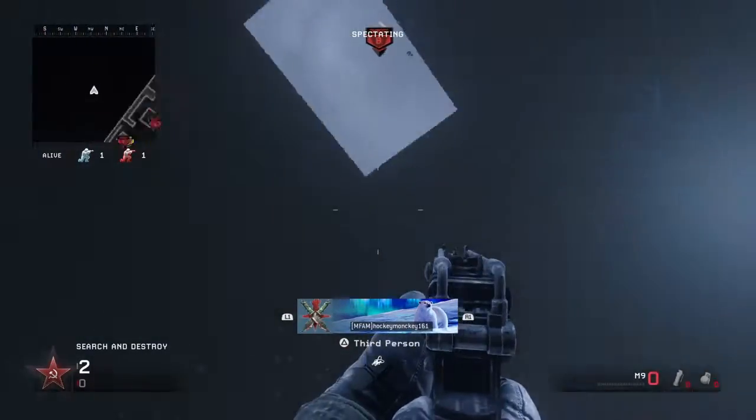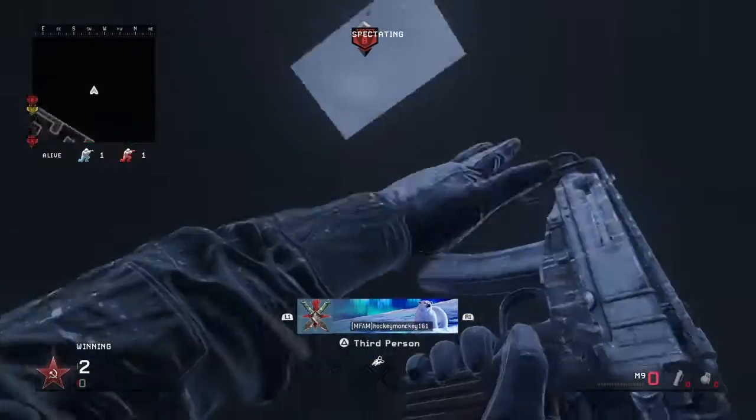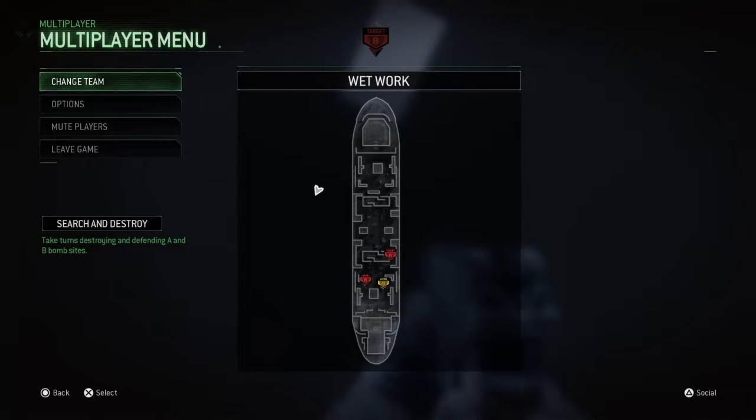What's going on you guys, it's OhSoLucky or Zach here, and in this video it's a little Wetworks double jump glitch. You're going to have to do this in a private match with double jump on — I believe that's what it's called. My friend set it up, and hopefully if I find out I'll put it in the description.